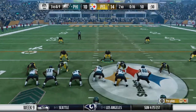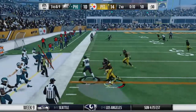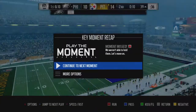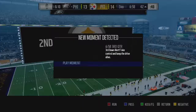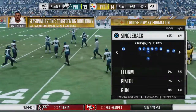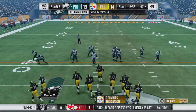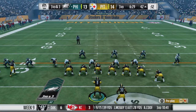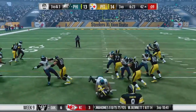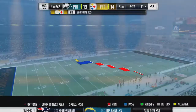Eagles with a completely different receiving core than in real life — this is year three or four. They manage a dump off with a nice little juke from Jay Ajayi, and they were in field goal range — they got the field goal. Now we're in the third quarter, 3rd and 3 on the 42. We've only got a one-point lead. Eagles stacking the line — run up the middle and Joe Mixon is taken down, unable to get the first down.